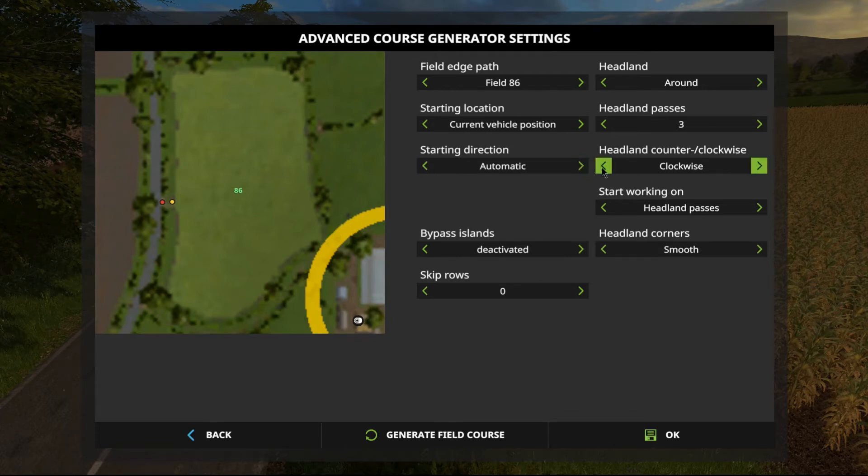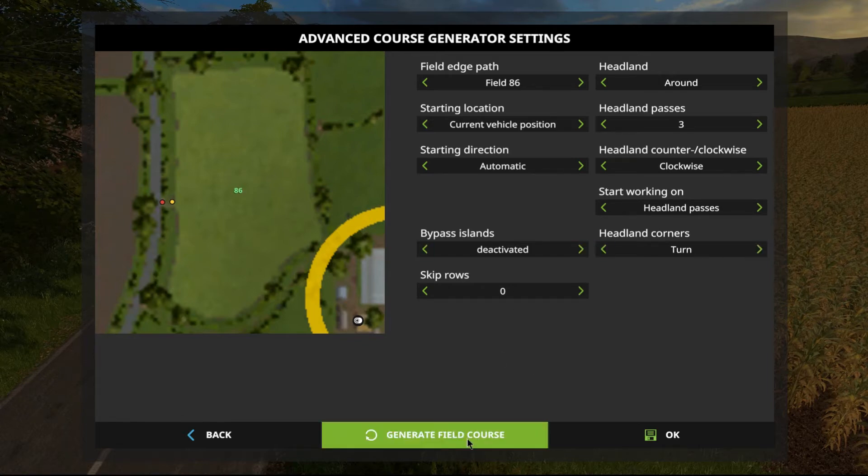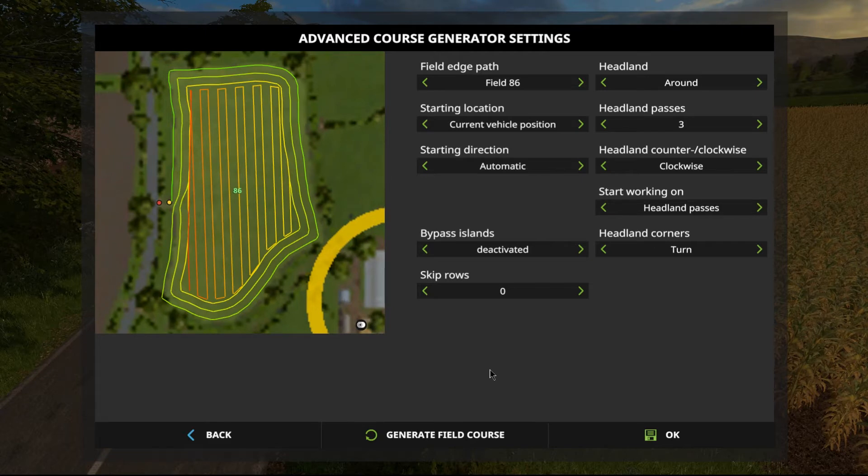We're going to have a headland — two passes. We're going to set it from our current vehicle position. Our starting direction will be automatic, but we want it to send clockwise so we keep our pipe on the outer side of our headland. Bypass islands — we haven't got anything to bypass in here, so that's okay. Headland corners — we can do either smooth or turn. For this one we might just do turn. Skip rows — I'll show you that in a second. So now if I go generate field course...